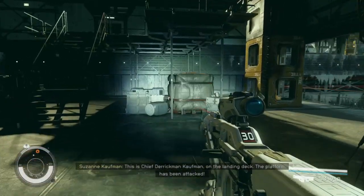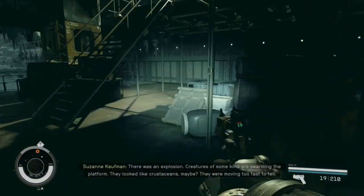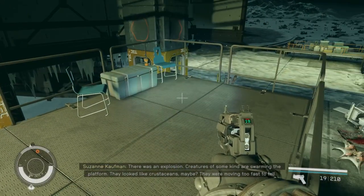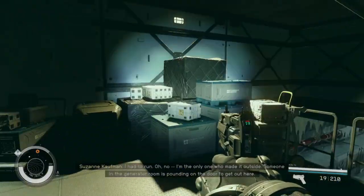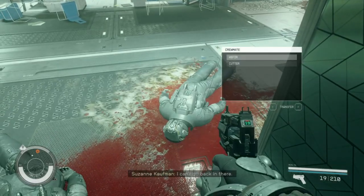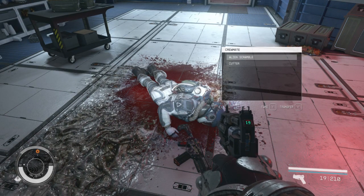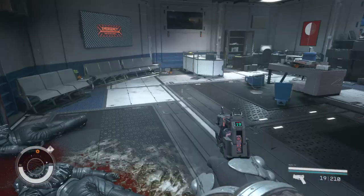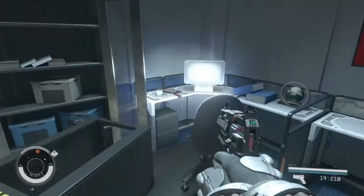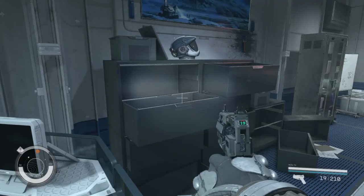There's a dead body - Susan Kaufman. Reading a note: 'Chief, there has been an attack on the landing deck platform. An explosion. Creatures of some kind are swarming the platform, they look like crustaceans. They were moving too fast, I had to run. Someone in the generator room is pounding on the door - I can't go back in there.' So this place got overrun by aliens of some sort - we know exactly what they are because we saw one. We're going to be fighting them as we go through.